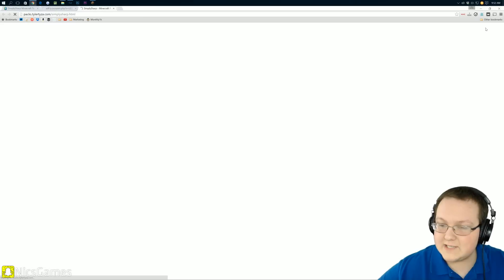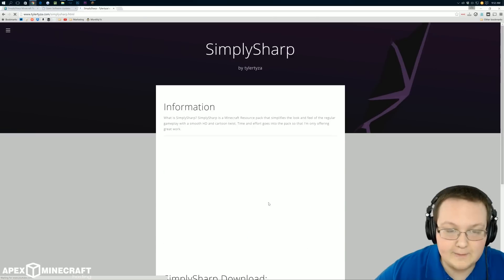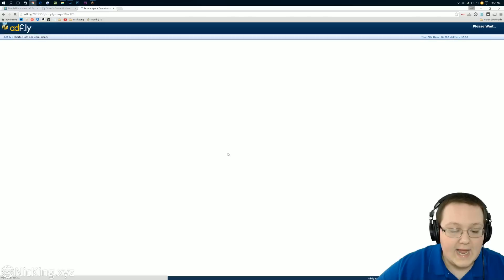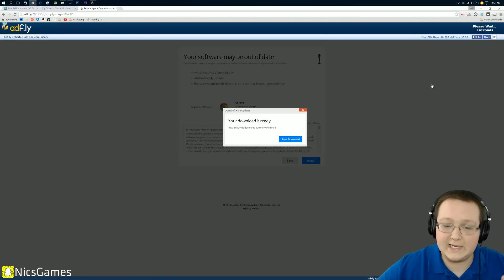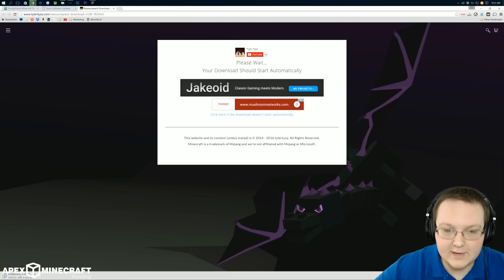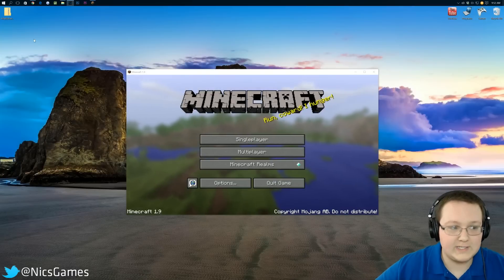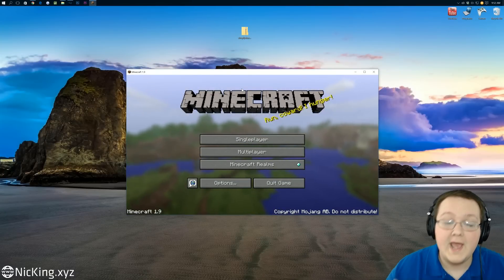Go ahead and click Skip Ad in the top right, and it will then take us to where we can finally click the download button at the bottom. Every texture pack is going to be different. Just give me a second — whenever I can click the download button and it downloads, I'll see you guys. I finally made it to the download page, right here it is, and as you can see the texture pack is downloading. That was way too difficult, but here it is on my desktop.